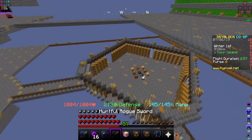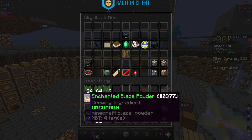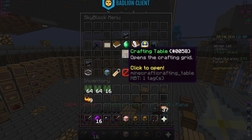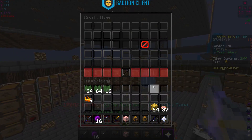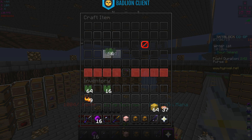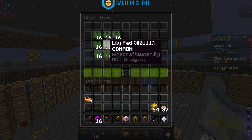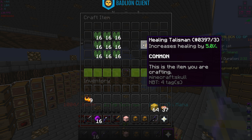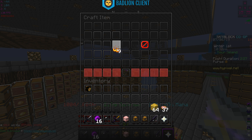I have enough to get myself a fire talisman, a healing talisman, and a reduced damage talisman. Let's make the healing talisman first because it's really good - it takes 16 lily pads. There we go, got ourselves a healing talisman. It increases my healing, that'll be nice to have.